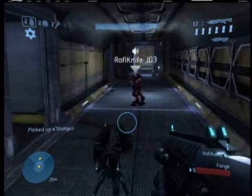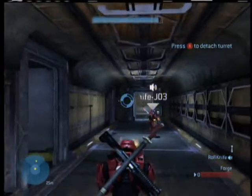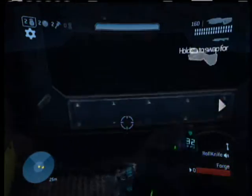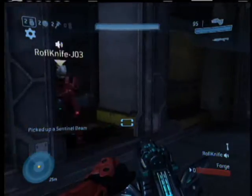Out here in the middle we've got two turrets on each side — one there and one down there. You've got random weapons in here that spawn in the doors. You've got signal beams in this one, you've got the Spartan lasers in this one.